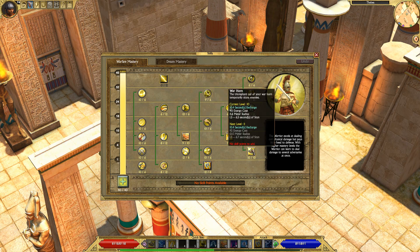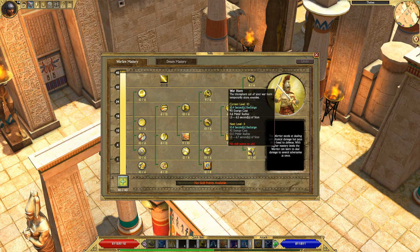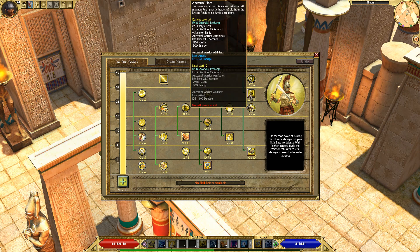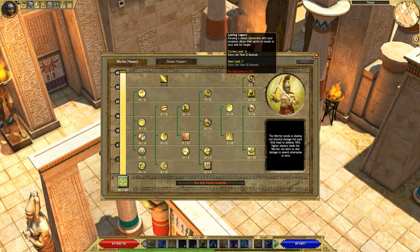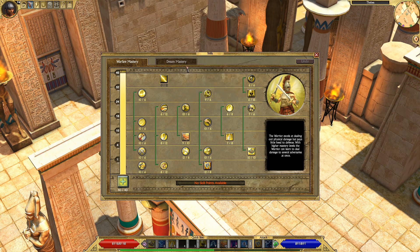Warhorn is going to be another one of the bread and butter abilities for this build. It stuns all enemies around you when you use it. The passive that comes with it will reduce the enemy's health as well as their armor, both of which are very good and will increase your damage. It's essentially a debuff you want to use every single fight on every pack of enemies. Ancestral Horn summons a group of Ancestral Warriors that will fight for you for 24 seconds, with passives to extend that duration. It's good for large packs and bosses — it's mainly a boss-killing ability.